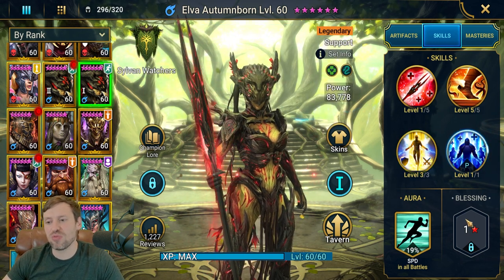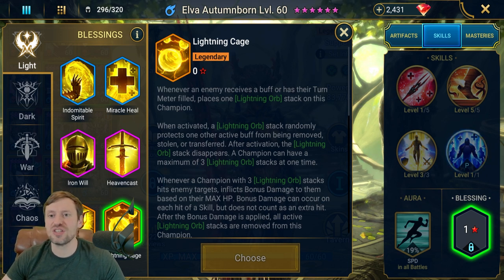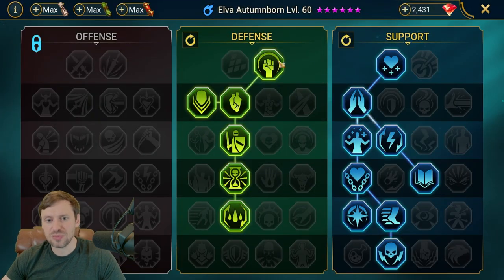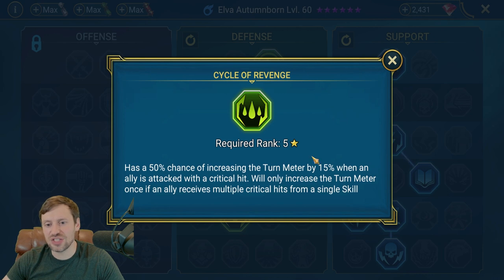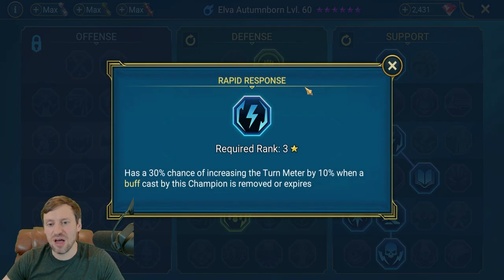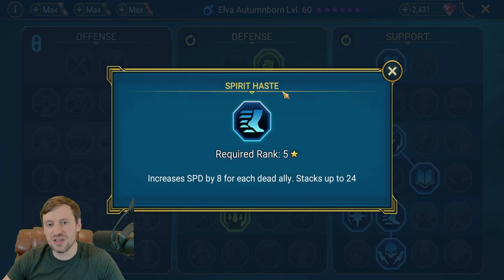Book Elva's A3 and A2 — her A3 single-target revive on a low cooldown is such a good ability. For blessings, lightning cage is probably best to protect her buffs since she throws out a lot of them, and she can tank the head of mischief. She has very specific masteries: defense tree all the way down to Cycle Revenge. In the support tree, take HP and all the healing masteries rather than accuracy. Rapid Response boosts her turn meter, and Lasting Gifts is great since she throws out loads of continuous heals.